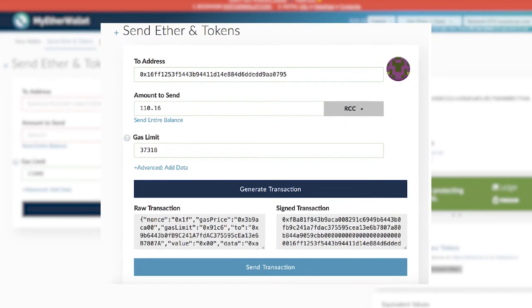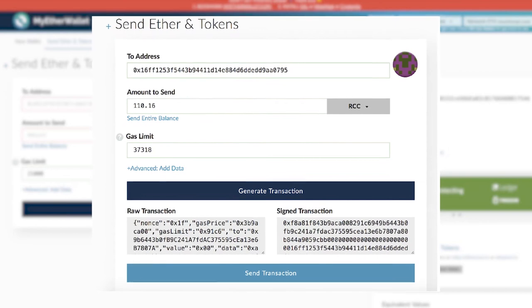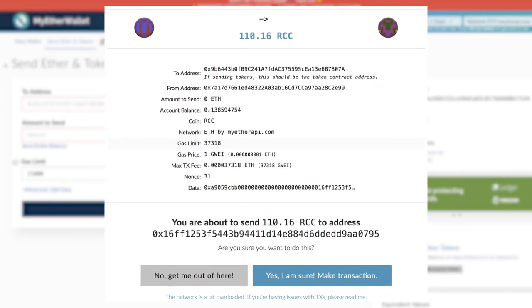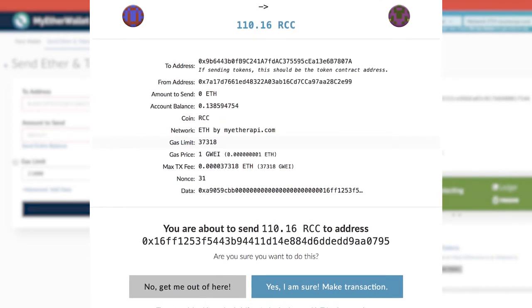Finally, click Generate Transaction, followed by Send Transaction, and that's it. You will see it confirmed at the bottom of the screen and can return to your Reality Clash purchase and mark it as complete. You'll automatically be redirected and the order is now logged in the system.